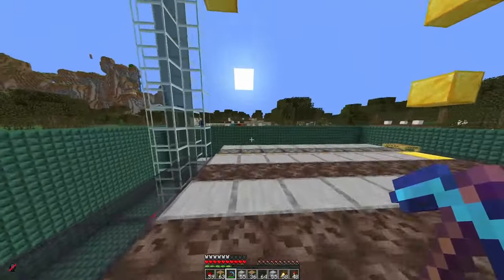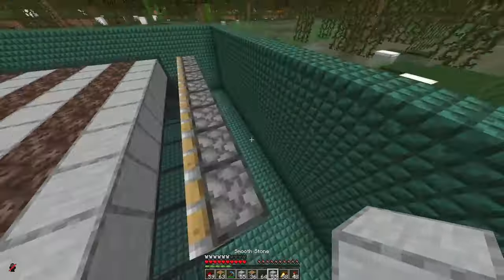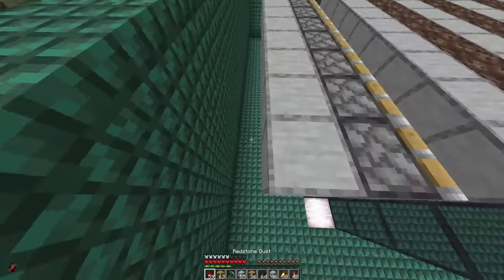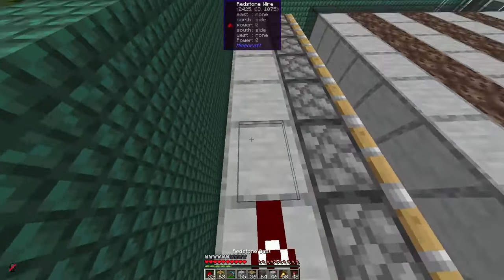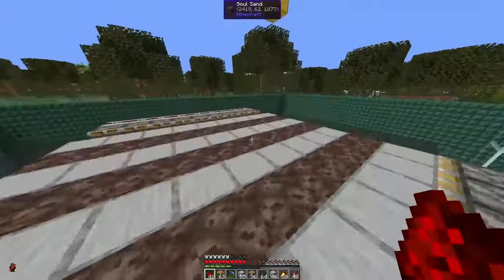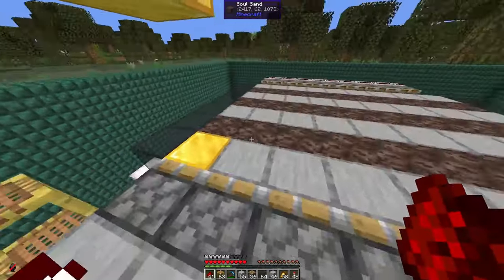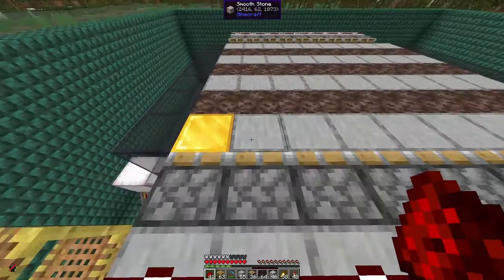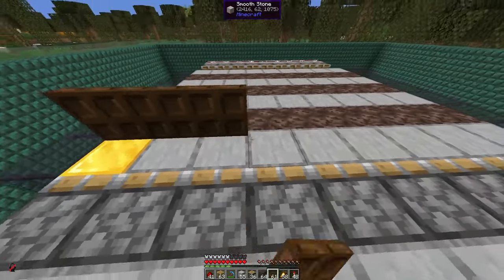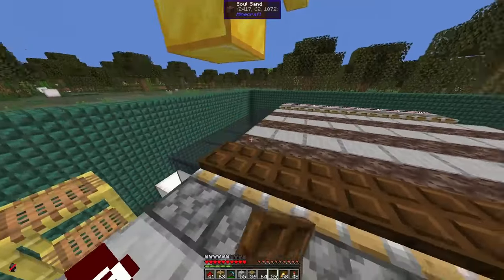What we want is for the first set of pistons to push, then these pistons push back. We use another row of solid blocks and redstone dust to power these pistons. Now build up the outer wall and the trapdoors. You can place the trapdoors on the floor — it's just important they are all on the same side.